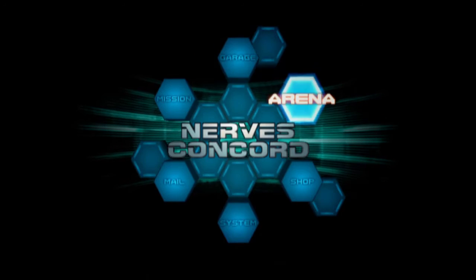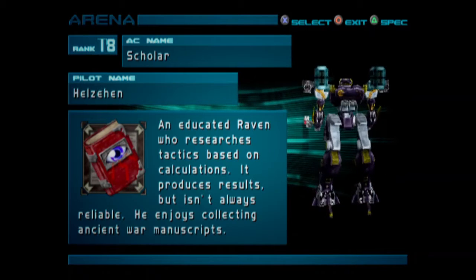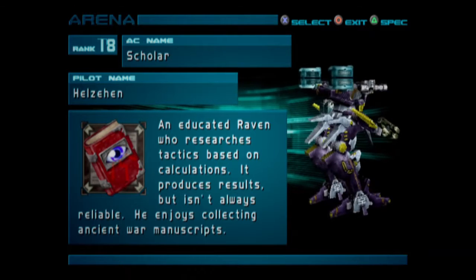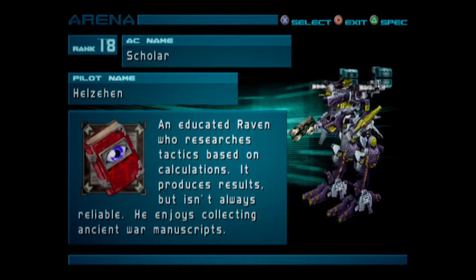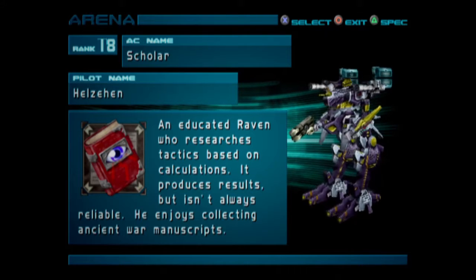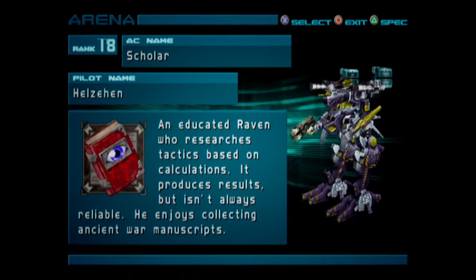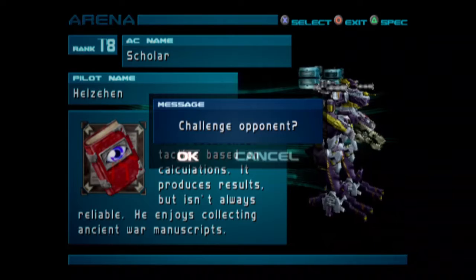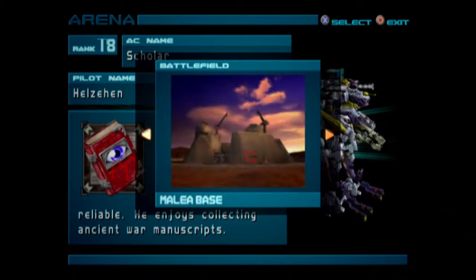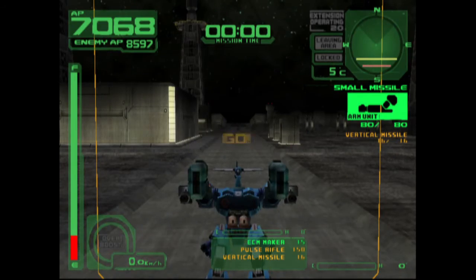We're going to take DEFCON out for another spin. Hopefully it's pretty quick and easy, because it is very powerful. Take on rank 18 — Helzahin in the Scholar. An educated Raven who researches tactics based on calculations; it produces results but isn't always reliable. He enjoys collecting ancient war manuscripts. He's got an energy laser blade, pulse rifle, relation missiles, and the dual verticals — same as we're using. There's also a reverse joint and the same core we're using. Let's go to Ital Base.